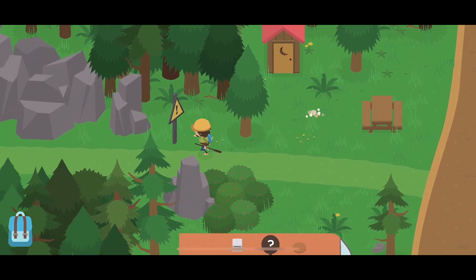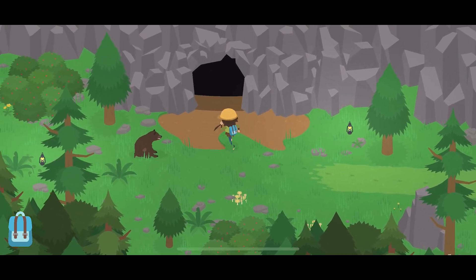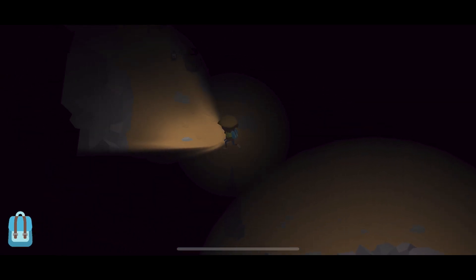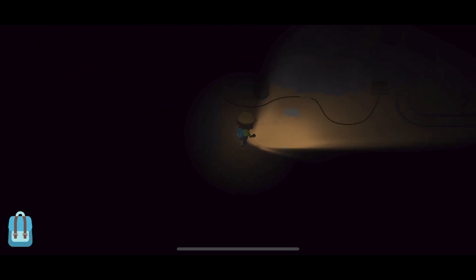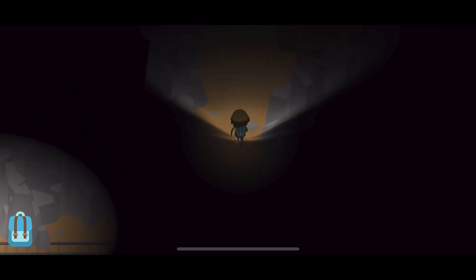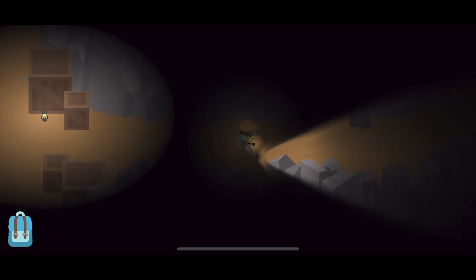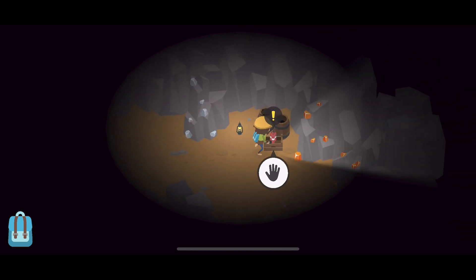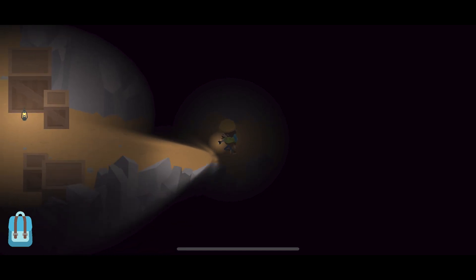The flashlight is used when you go to the RV parks at the top of campsite D. There is a pathway by a caution sign, and if you follow the path you will find a cave. Once in the cave, use the flashlight and follow my movements. The first thing you need is the TNT. Then you backtrack so you can light the TNT and find the map piece.